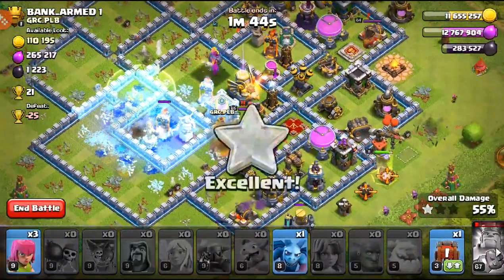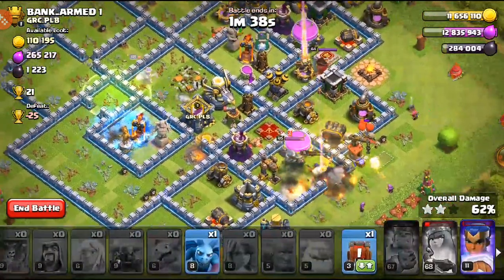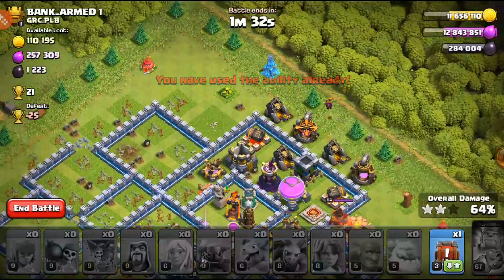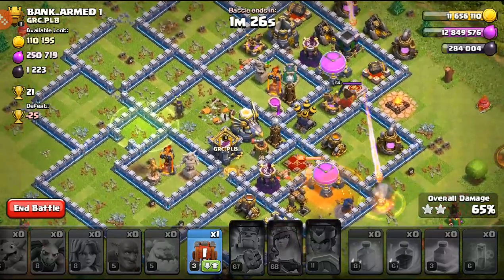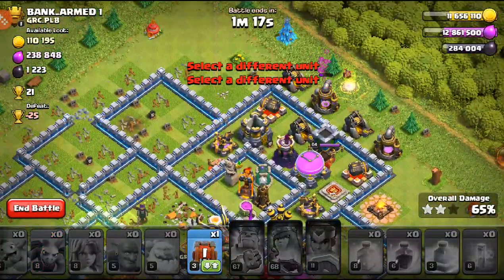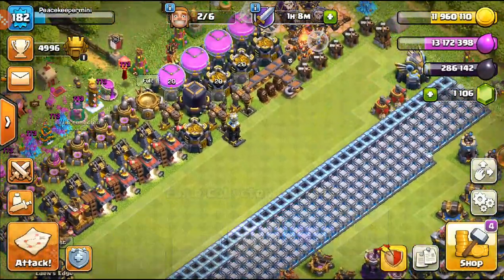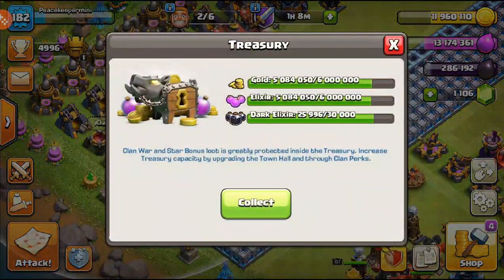We got a pretty safe two-star, as predicted. It's a good army — it gets the sentry base, takes the loot you need, and you move on. We took some dark elixir and gold. We didn't get the Clan Castle sadly because the Queen ended up walking the wrong way, but 65% — I'll take that. We took 5K dark elixir, which was the main thing I was going for.